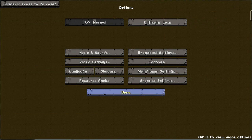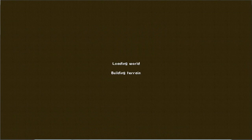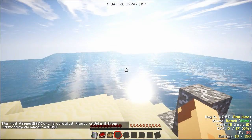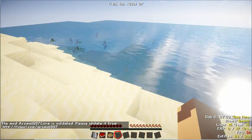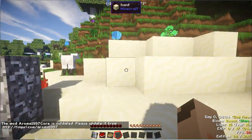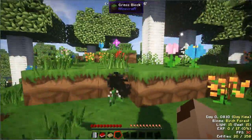Once that's done, you just start your game. Play your selected world, wait for it to load, and there you are. You'll have pretty water effects, some great shadows, and improved visuals overall.